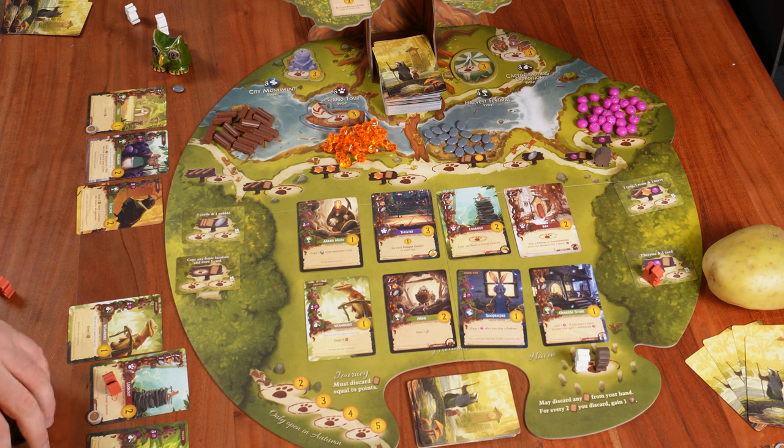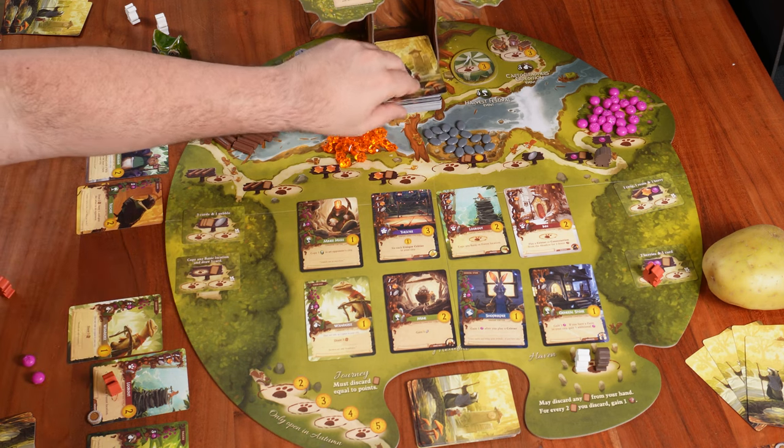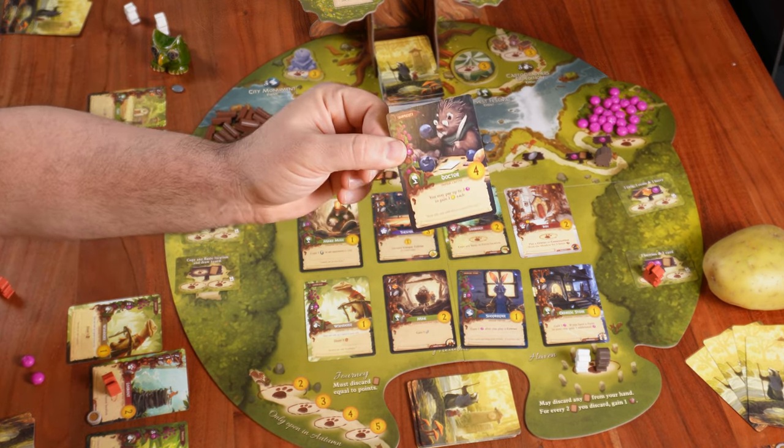Even if I want to copy an exclusive location that already has my other worker — for example, two berries and one card — I can do that because I'm only copying it. So I take two berries from the main supply and draw one card, receiving the Doctor.